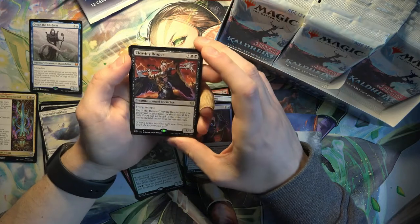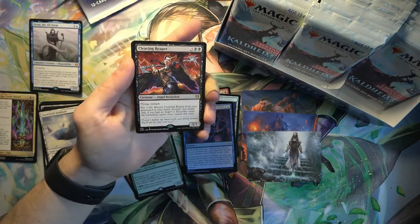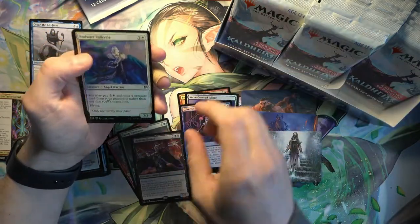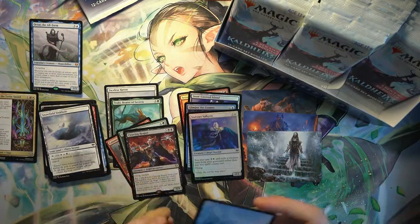And Cleaving Reaper - I think this is one of the theme booster cards. I know they can come in the set boosters as well. Foil Stalwart Valkyrie.